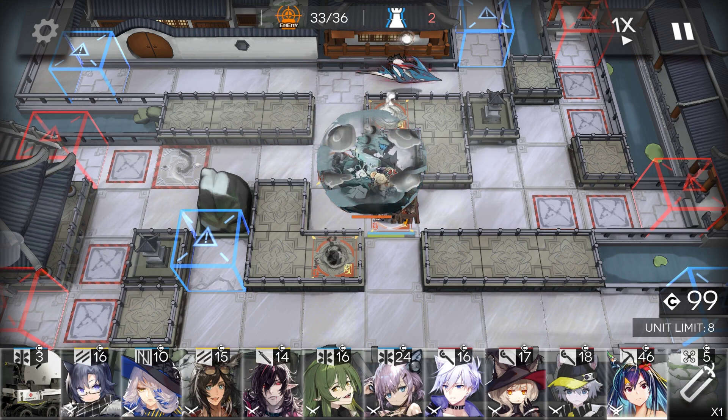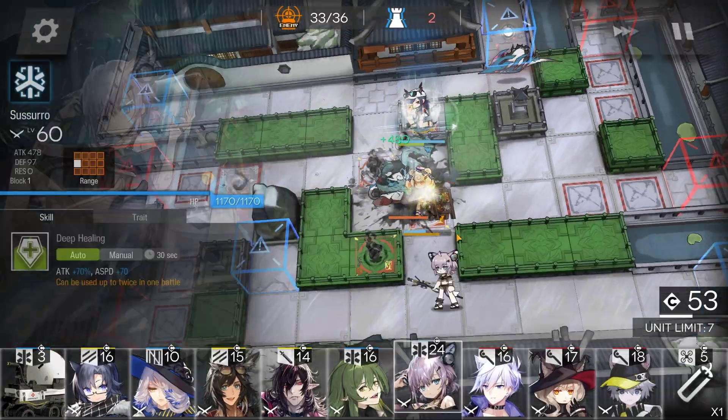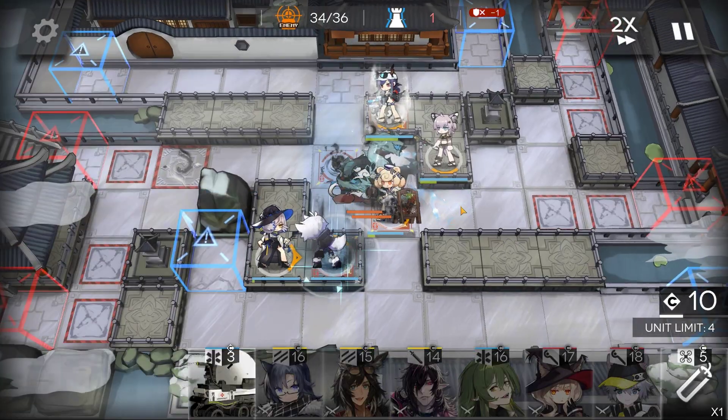Wait for the explosion, then bring back Chen and Suspicion. Deploy a slow supporter and a bunch of casters.